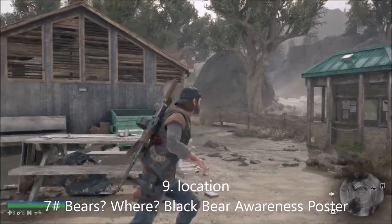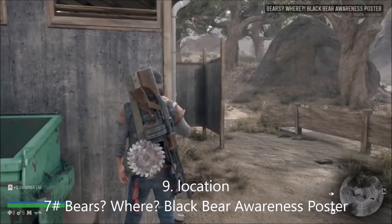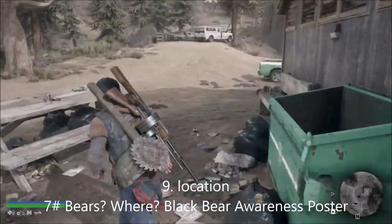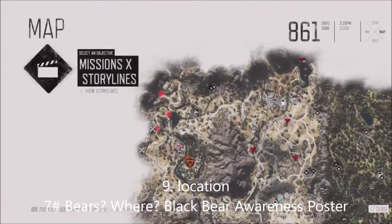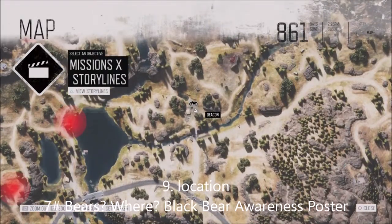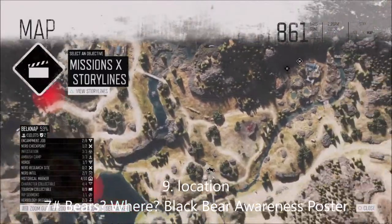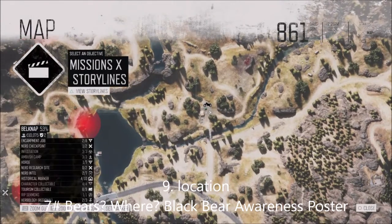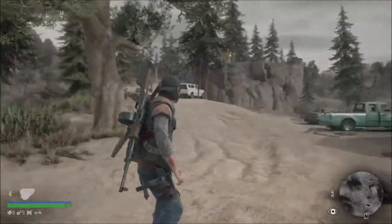This is number seven for the tourism - it's called the Black Bear Awareness poster. This one is just on a toilet door, but it's next to the bridge that is broken that you can't get across. It's also next to the ambush and Nero facility if you're around there. It's just on the wall there.